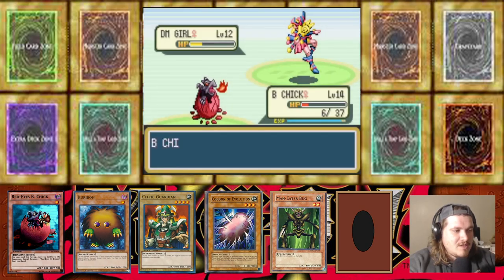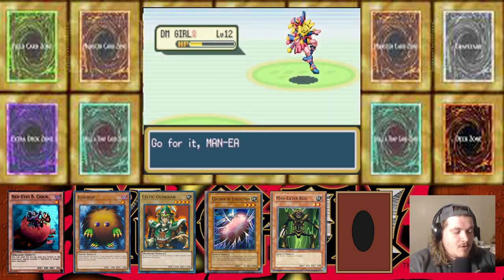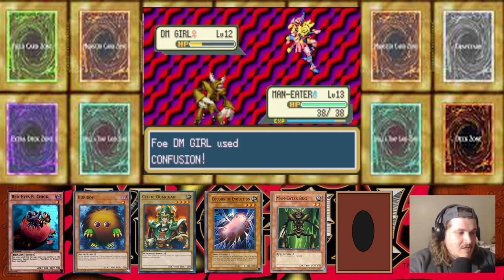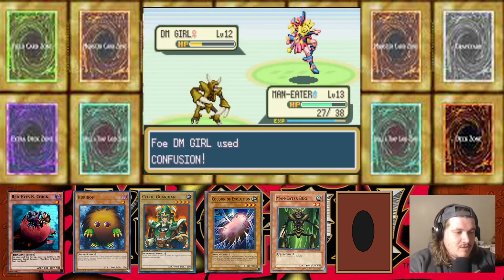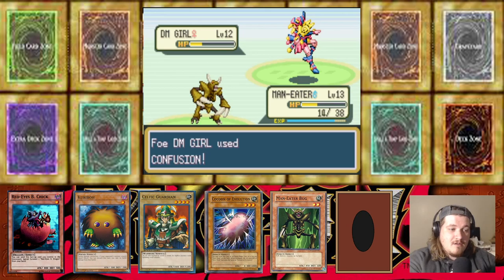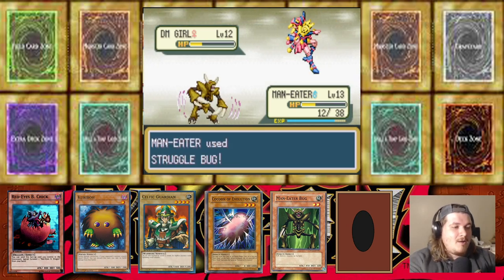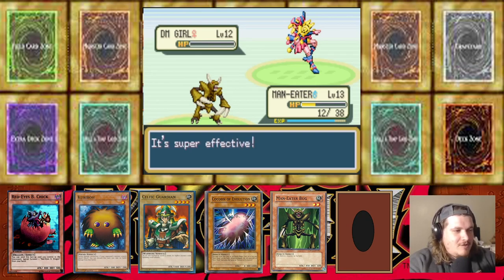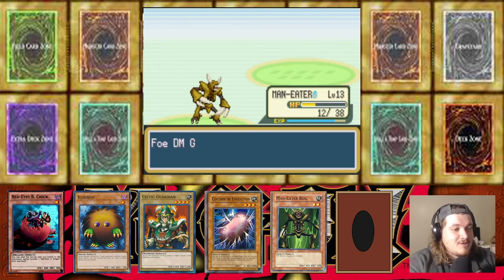Going out to Man Eater Bug because I think you're a psychic type. If you're a psychic/dark type, that's even better for us. That's not gonna do much to us — and we're gonna Struggle Bug. Man Eater Bug flip face up destroys your Dark Magician Girl! That was clutch, a little scary.